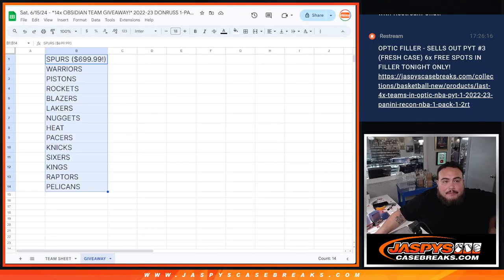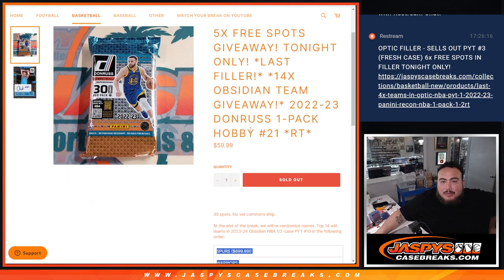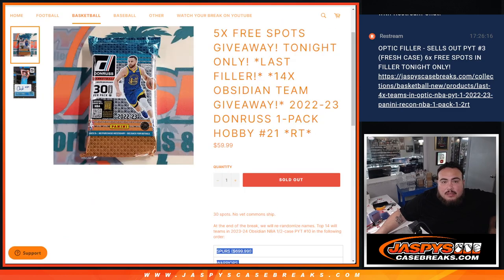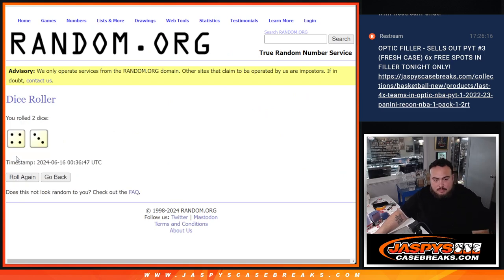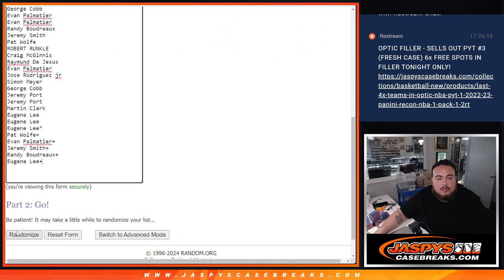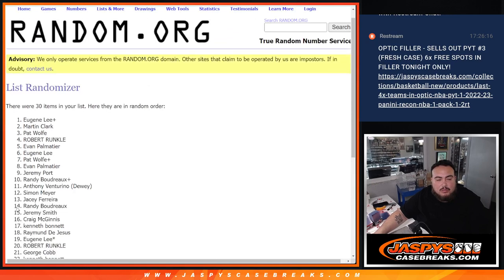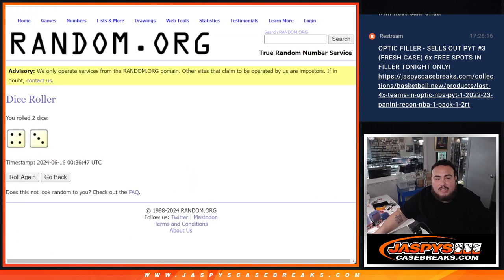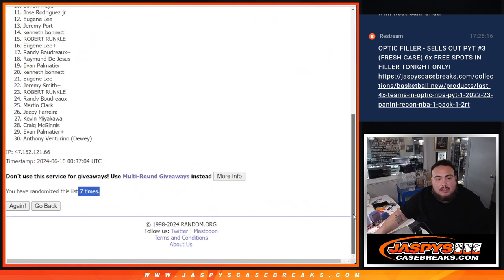Now we're going to do the giveaway. Remember, top 14 names in the list randomizer get a team. Roll it 7 times. 1, 2, 3, 4, 5, 6, and 7. Seven times.